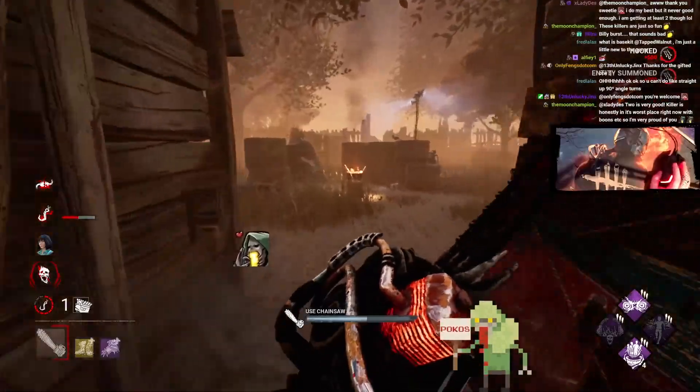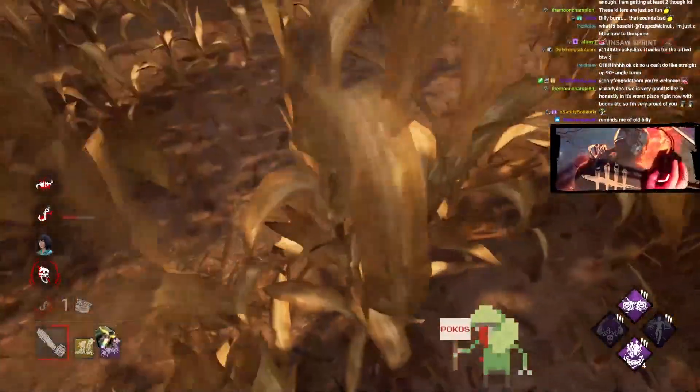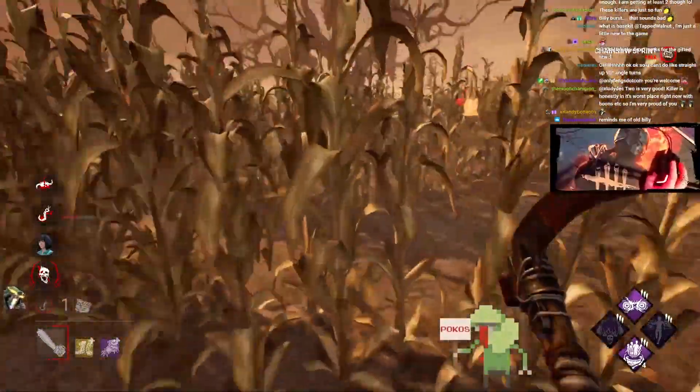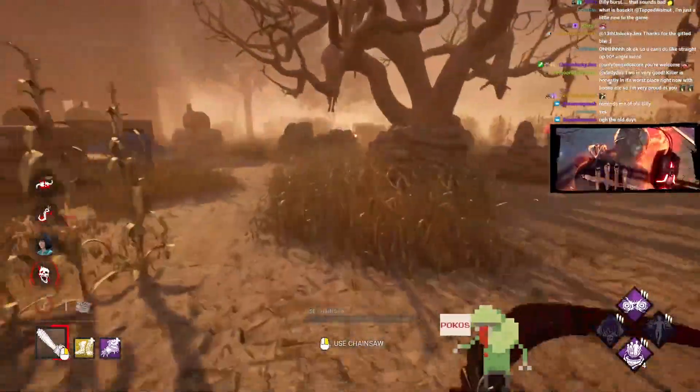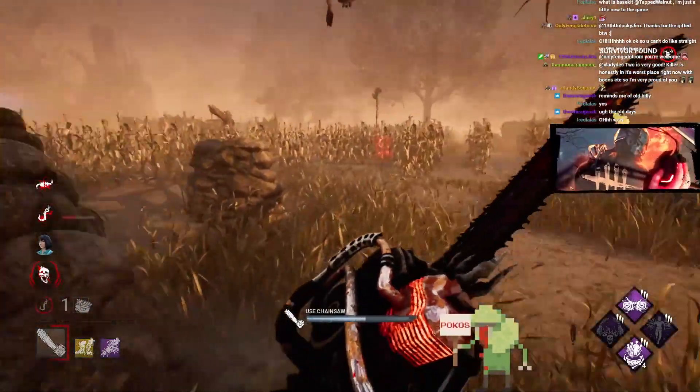You can't do like a straight up 90-degree return angle, but a 90-degree return on Billy, you can. The 90 flicks exist. Anything over 90 requires like a slippery object — so like a 180 requires like the rad car or something.